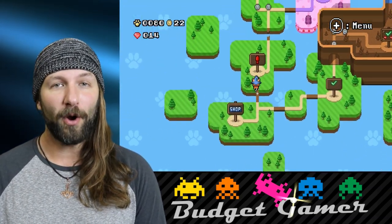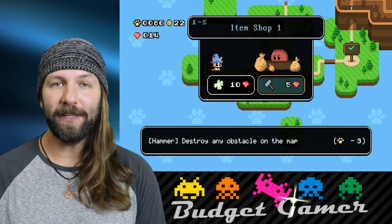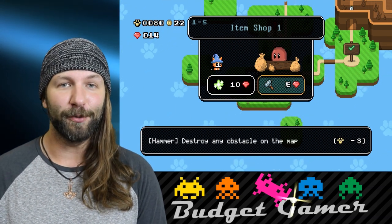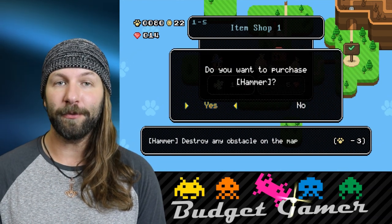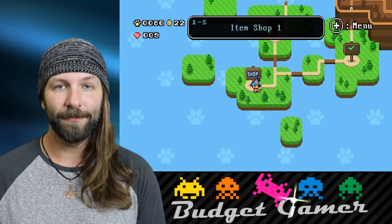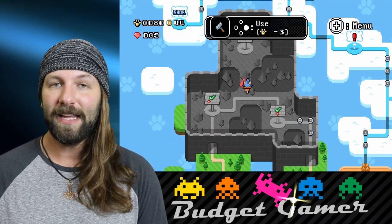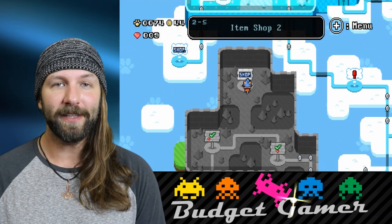Gems and coins are used for completely different purposes. If you make it far enough into the actual game map, you'll encounter shops. At each shop you're able to spend gems on certain items that can be used in the overworld map, which is actually a cool feature. These range from items that allow you to crush obstacles on the map to advance further in the game, to items which reduce the cost of continues and checkpoints, and even items that reveal hidden things on the overworld map.